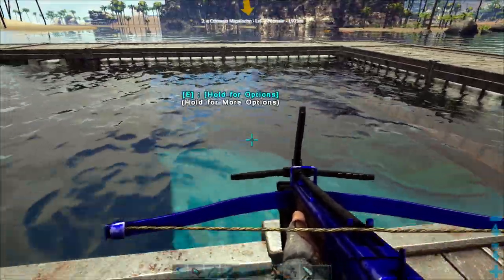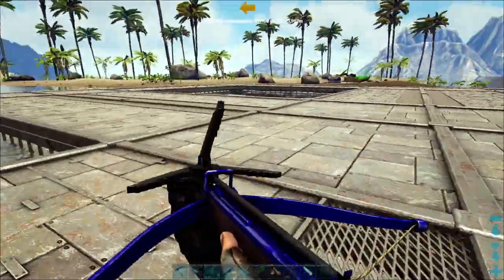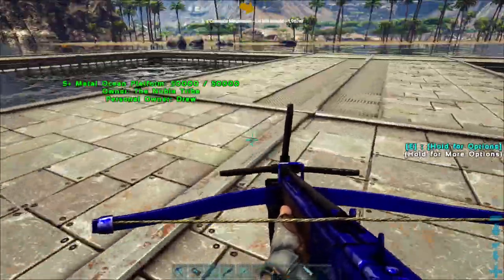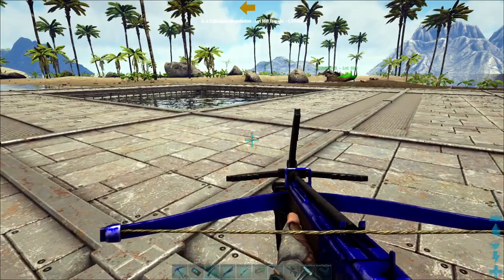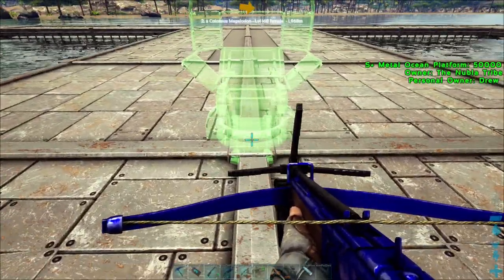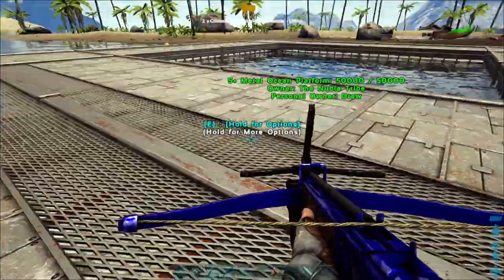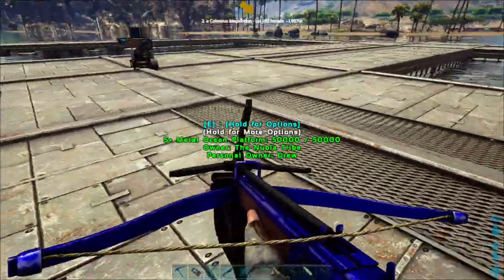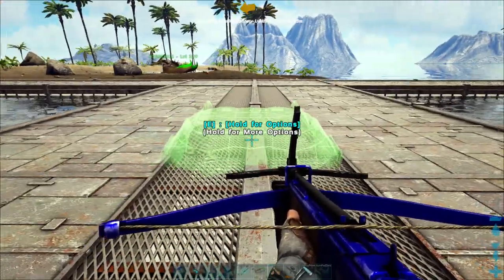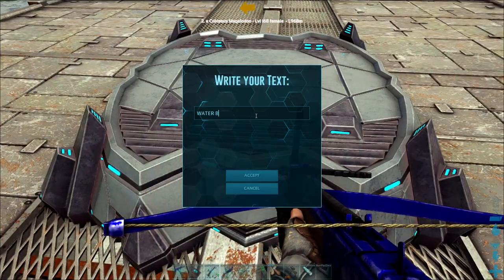I've had a bit of a play and managed to get it to work. Basically we've got one long pen here for the bigger tames, and then we've got these little smaller ponds for taming the smaller creatures. We've got quite a bit of space here for putting down crafting stations, although we're literally just going to be using this which will pop in the middle. Hopefully they can't damage these foundations - I can hear things underneath me. I'll put down an awesome teleporter and we'll call this Waterbase. That'll do.